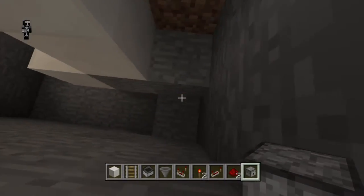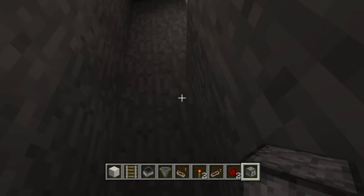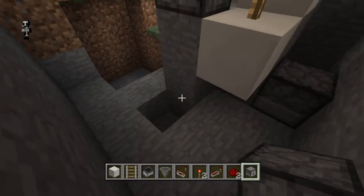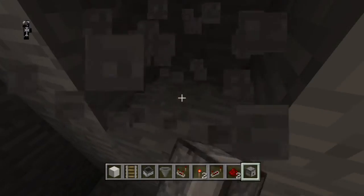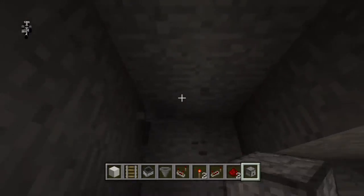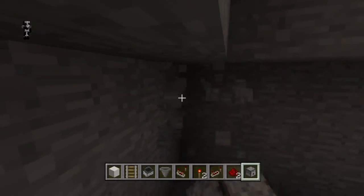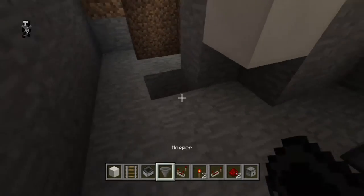Let's put our dispenser first. We want it somewhere right next to where you walk in. We'll put it a little further back, actually. We need to put a comparator connected to the dispenser and then have that comparator turn off the torch when there's an item in the dispenser.